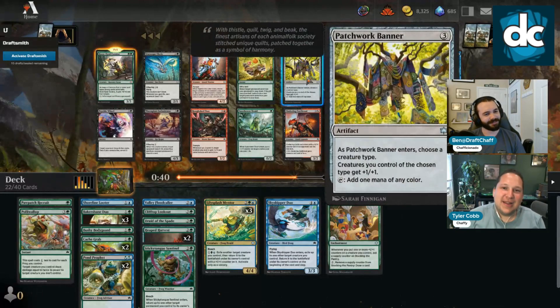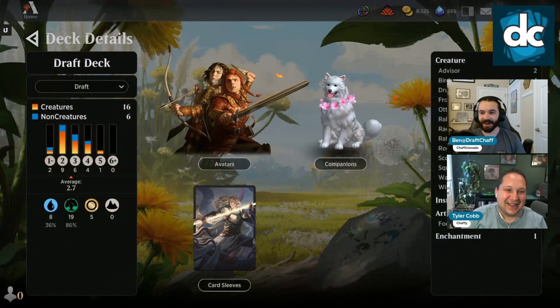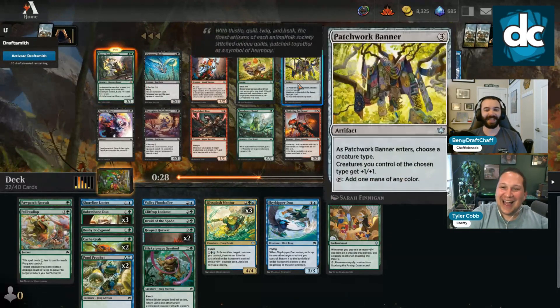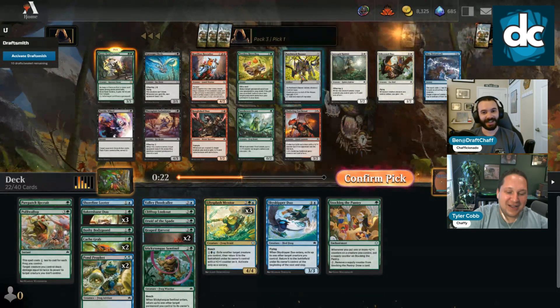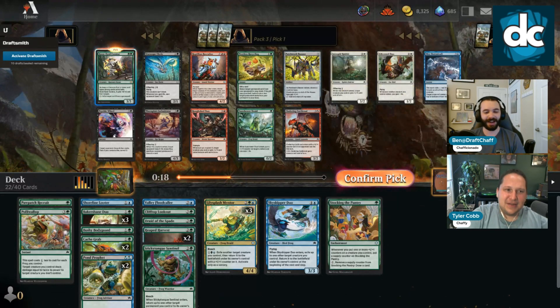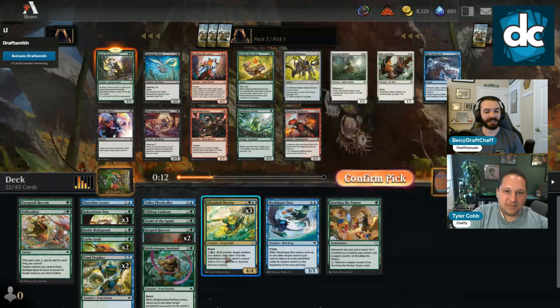Patchwork Banner on frog — we have eight frogs so it's not awful. I don't think we take it over Keen Eye. Flash it in with Valley Flood Caller! That's hot — flash it in and untap all our frogs! Untap and buff. There's no argument for taking it over the Keen Eye. But if it comes back around, I want a Sun Shower Dude in this deck too — flickering it a million times is just too good.